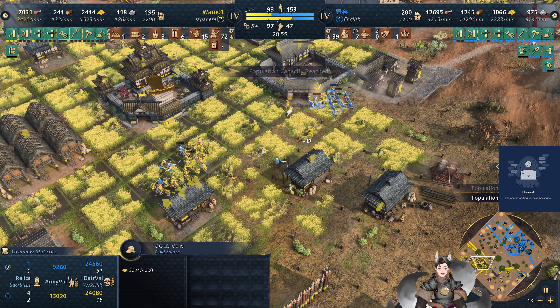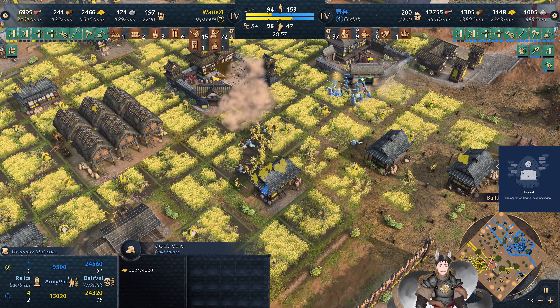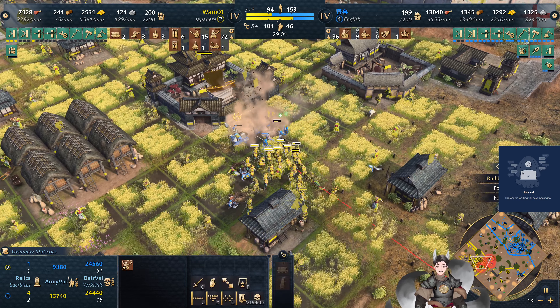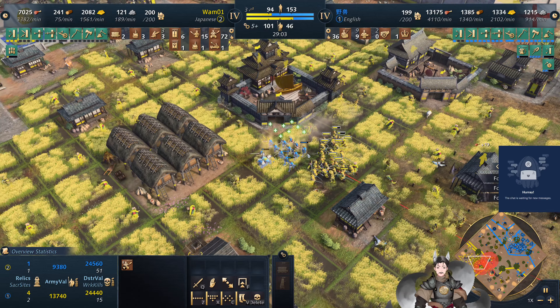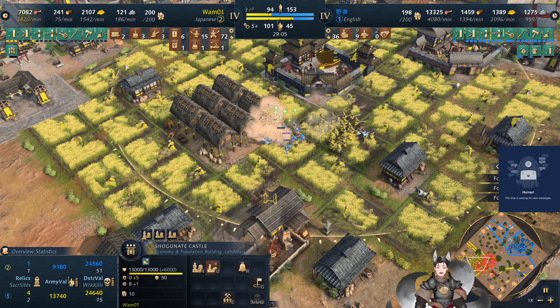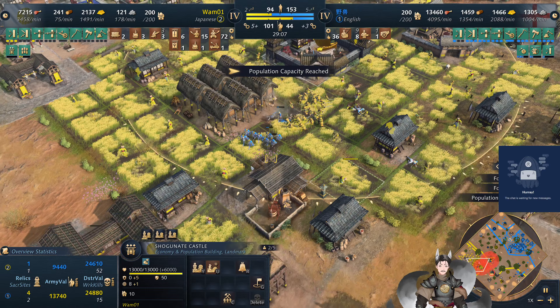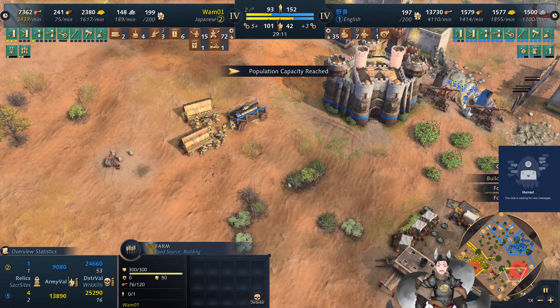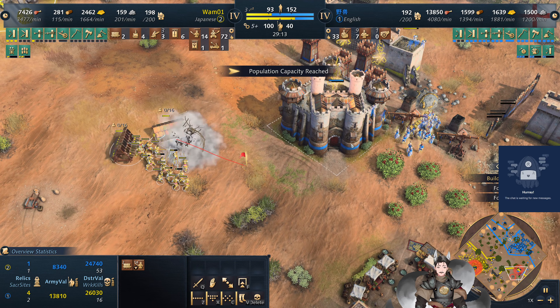Maybe once the stone and gold get cleaned up by those villagers, he may just want to delete some of those villagers. The king is pushing forward but taking massive damage. The Shogunate Castle will kill the king. We've got a bombard here and the mini gets ripped apart.